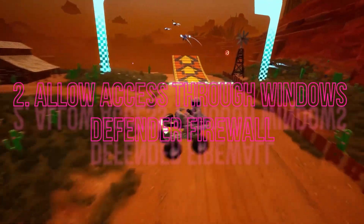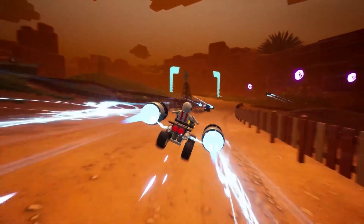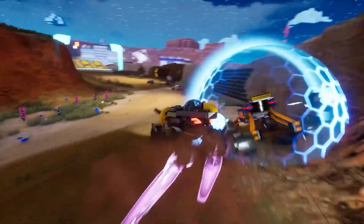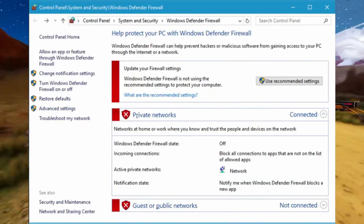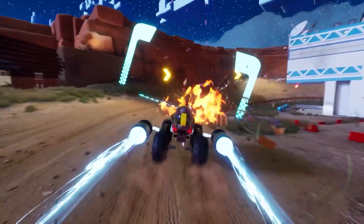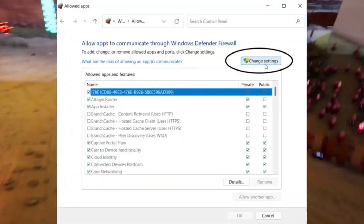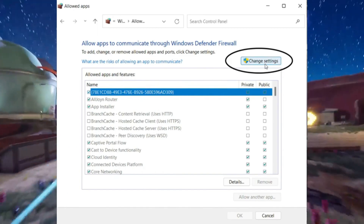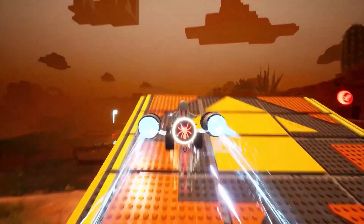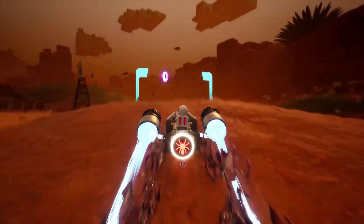Make LEGO 2K Drive one of the allowed applications on Windows Defender Firewall. The Windows Firewall may block your access to the game and its servers, making it crash. One way to work around this issue is to open the Firewall and Network Protection from your Windows Security, and make your way to the Allow an App section through the Firewall option. You will need to find LEGO 2K Drive here, click on Change Setting, Add Another App, and then add the game to the exception list. This is likely to deal with any problems that the game and launcher are facing with Windows Firewall.